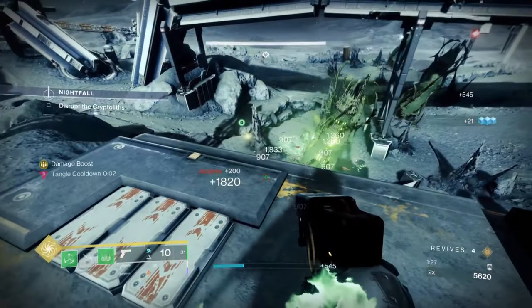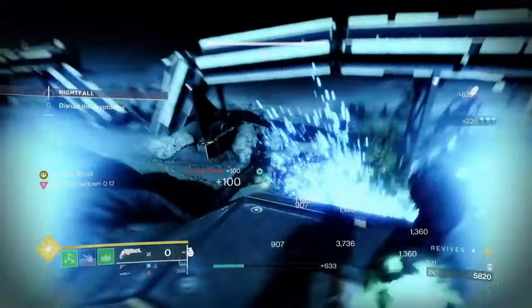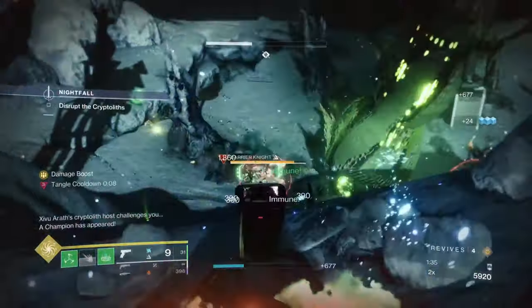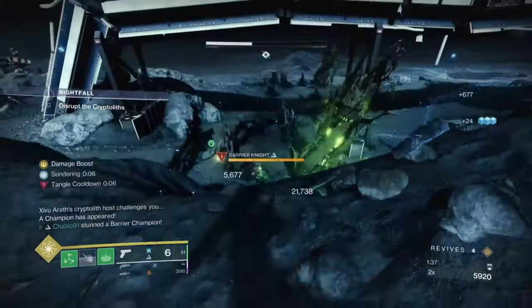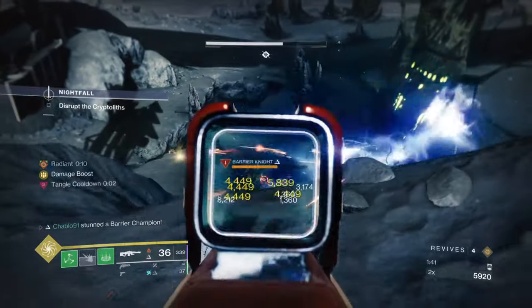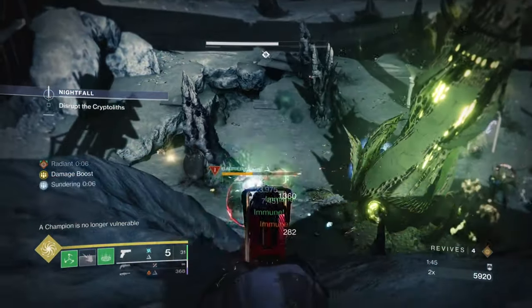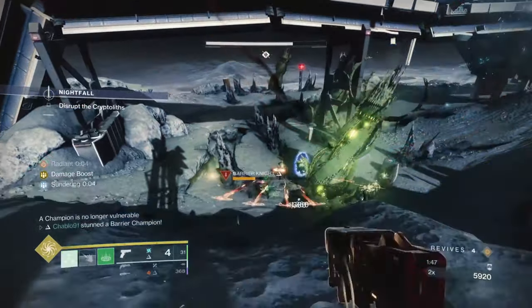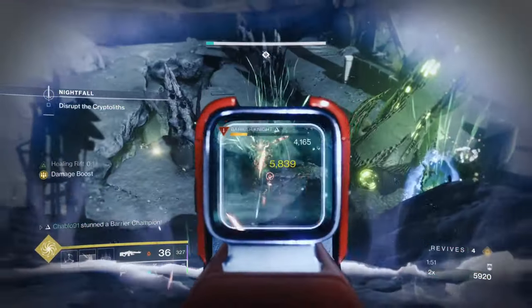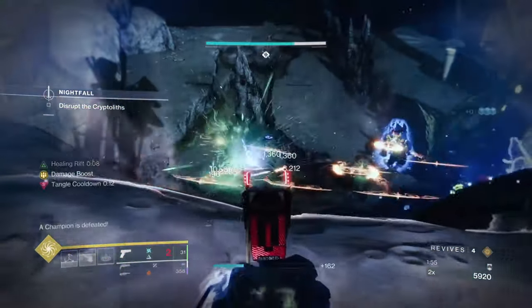The Strand Warlock super, Needle Storm, is decent but has a range drop-off, which I'll discuss at the boss fight. We're isolating champions. Hard Shuttle is on the artifact, giving us threadlings occasionally during sustained damage against a target. We're isolating champions and using Indebted Kindness.